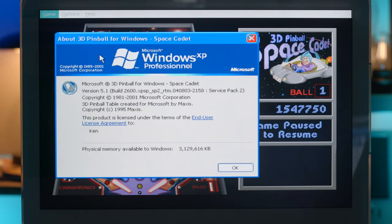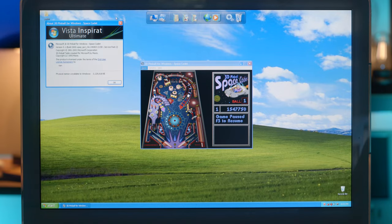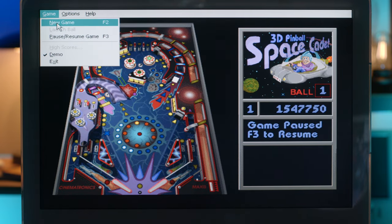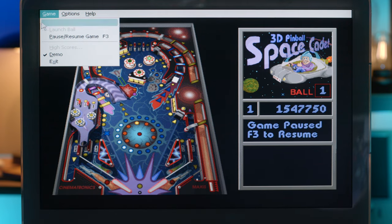So here we are in Space Cadet, Windows XP Professional. That's not how you spell professional — is that a theme thing or is that actually happening? So that aside, what you have to do is go to new game or press F2. Now, while the ball is loading up, before it's ready to fire, you have to type 'hidden test'. There's no text box or anything — you just have to type it out and pray that you did it right. So let's go ahead and do a new game.